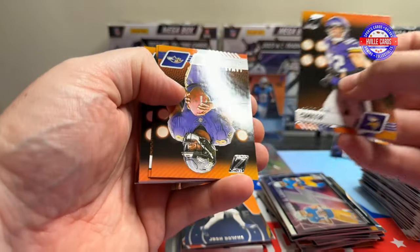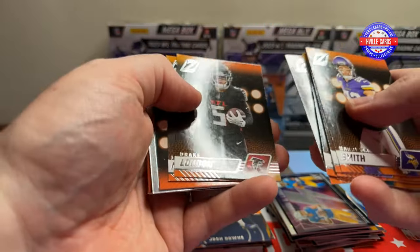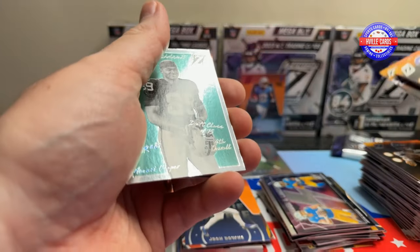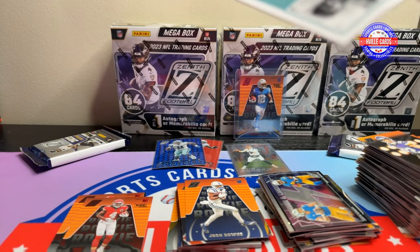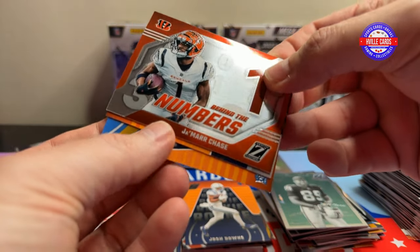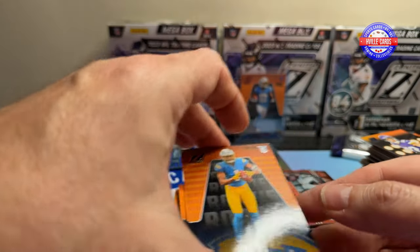Harrison Smith, Lamb Jack, Pacheco, Devontae, Amari, Waddle, Drake London, Mixon, Cooper Cupp, Zach Ertz. Class President: Marnie Cooper — not numbered. By the Numbers: Jamar Chase. Got a Devin Witherspoon and a Quentin Johnson.